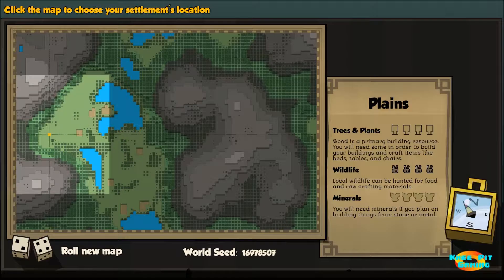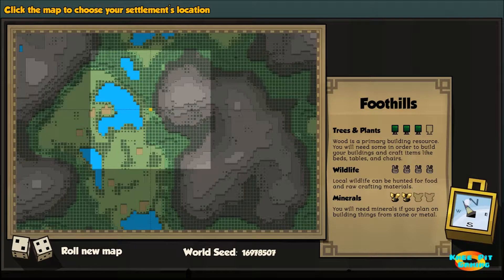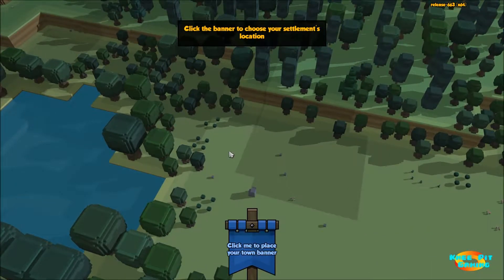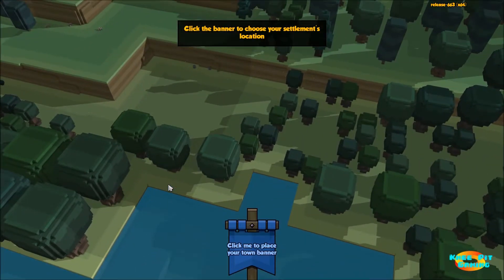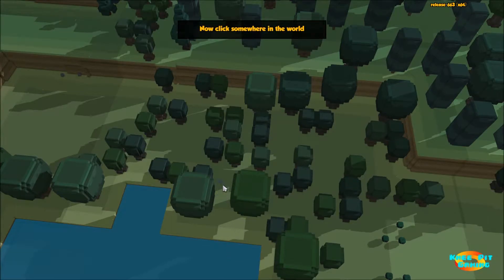Let's take a quick look at the three different characteristics of each of our villagers. We have mind, body, and spirit. The mind affects their ability in certain professions such as crafting. The body is their strength, speed, stamina, that type of thing. And then finally the spirit is their willpower and courage mostly. So you can imagine you want your foot soldiers, your army, to have high numbers in body and spirit, and you want craftsmen such as carpenters to have a higher level on the mind characteristic.